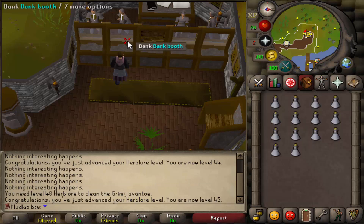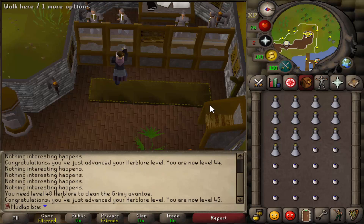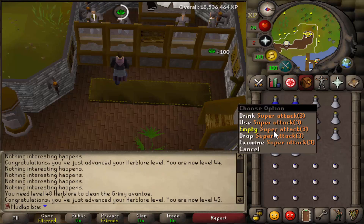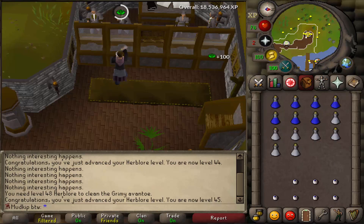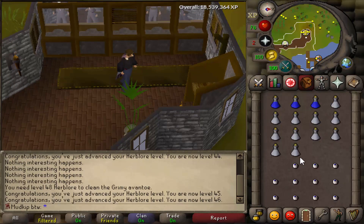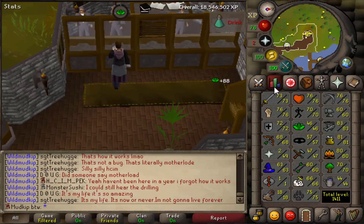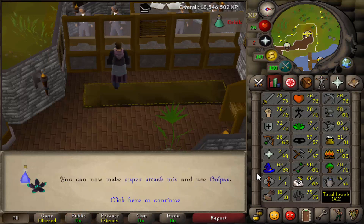I really like making super attacks because of how easy they are to make. The secondary is an Eye of Newt which is super easy to buy in bulk cheaply from so many different shops, so you don't have to grind anything out for the secondary. The only thing to really worry about is getting the Avantoe leaves, but I've been farming a lot of them. I have a lot of Avantoe seeds in the bank - they seem pretty common to get - and they give 100 XP per super attack potion, which is pretty good, so if I keep up the farm runs we'll be set on super attacks for a while.